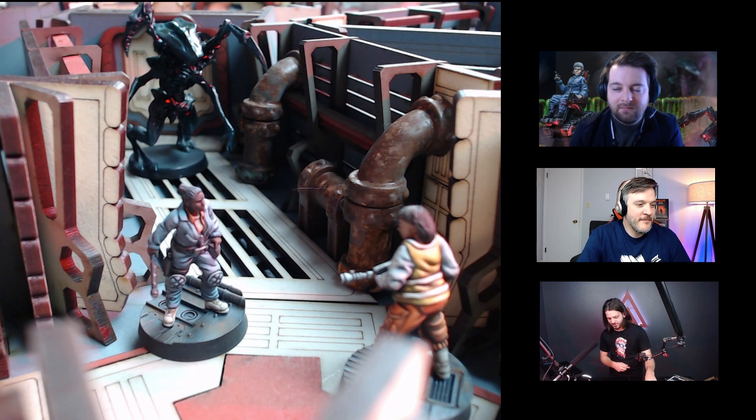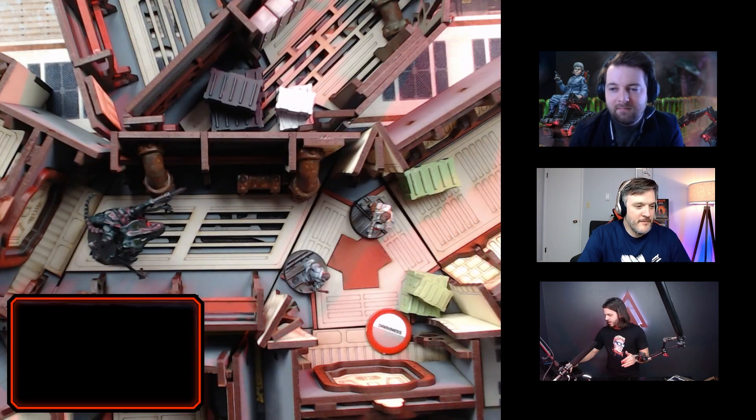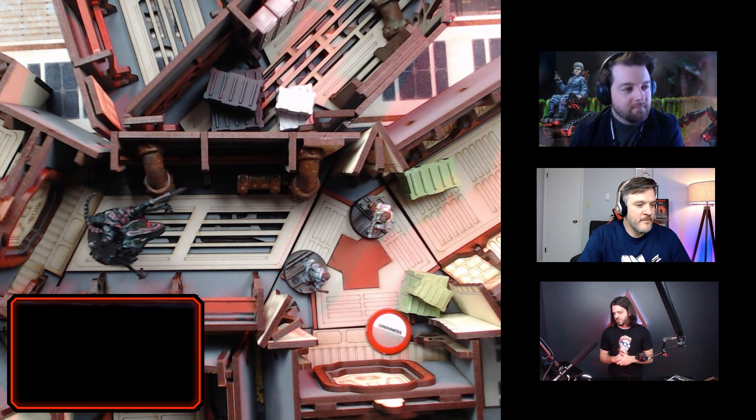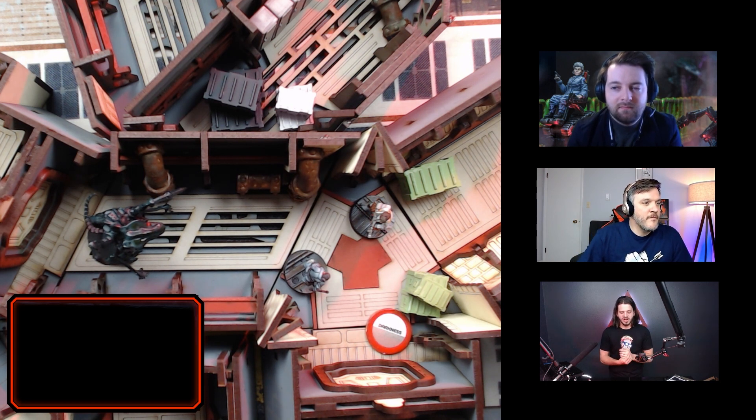We have our roughneck who is in line of sight. There are fields of view — 90 or 180 degrees depending on your posture in the game of Violent Dark. We have our xeno lurking back in the shadows. This sector is in darkness, as denoted by our little token there in the bottom corner. We've already gone through the ISS phase, so we're now in the threat phase.